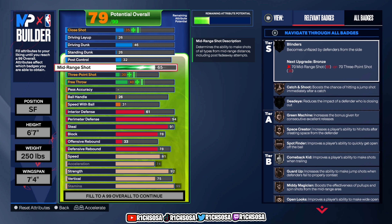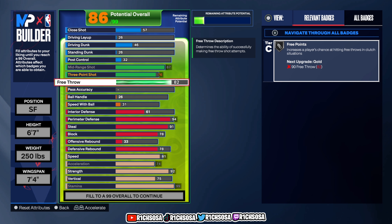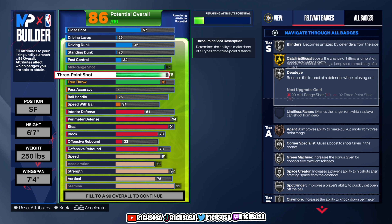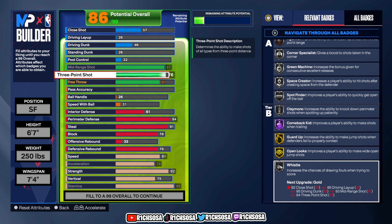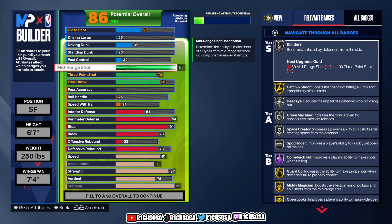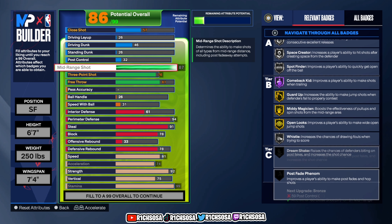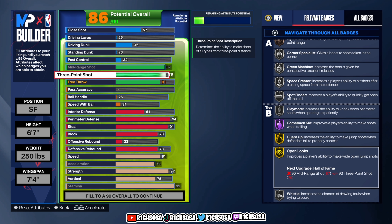Moving into shooting — for mid-range shot, put this all the way up to 87, which is maxed out. For three-pointer, go with 76, and for free throw go all the way up to 81. You get free throw points on the silver tier. For the three-pointer you get silver Blinders, Deadeye, Corner Specialist, Green Machine, Space Creator, Spot Finder, Claymore, Whistle, and then gold Open Looks, Guard Up, Catch and Shoot, and Hall of Fame Comeback Kid. For mid-range, you get gold Mini Magician — pairing that with Guard Up and Open Looks is going to take this build over the top. You can still hit shots from deep with a 76 three-pointer, and activating your takeover with boost and gear makes this build even better.